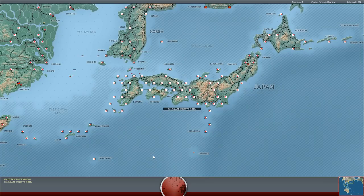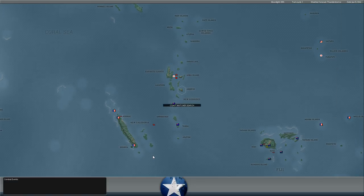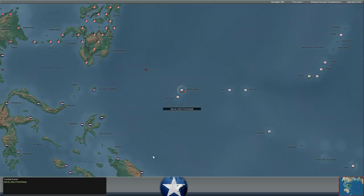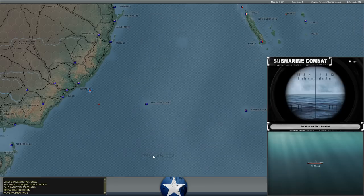Hello everybody, it's the Historical Gamer once again, and today we're returning to War in the Pacific Admiral's Edition, our Let's Play series against XTRG, with us playing as the Allies. XTRG as the Japanese has been launching an offensive in the Southern Pacific, and in the last turn we began a counter-offensive against the Japanese in the Central Pacific, launching an air raid against Tarawa. This turn we plan to continue those raids against the Japanese.